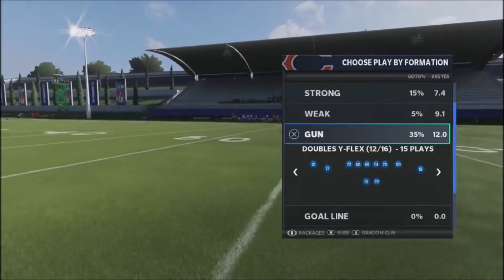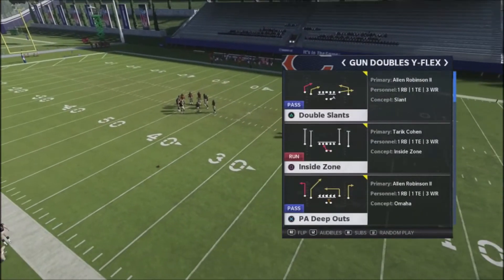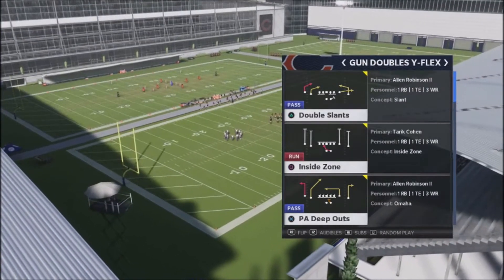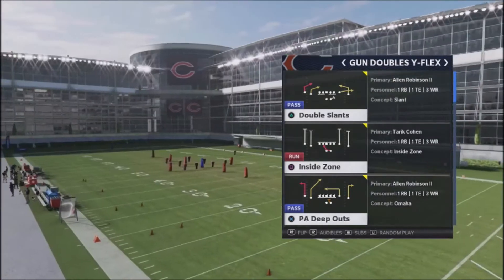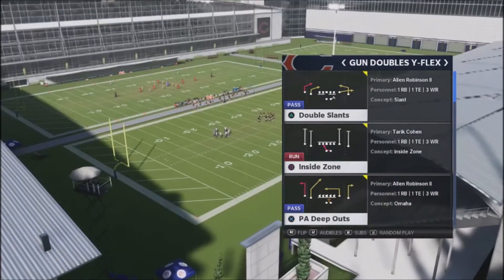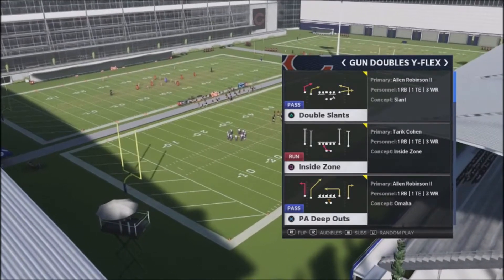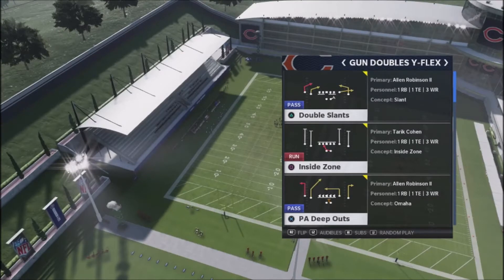It's got a lot of great plays. First and foremost, it comes with a stock inside zone. Inside zones are essentially one of the better running plays right now in the game. As the game evolves we'll realize what runs are better, especially when we get to the Madden Challenge. Play action deep outs has got these deep out plays that are very good. You've also got a nice deep in-post in the middle.